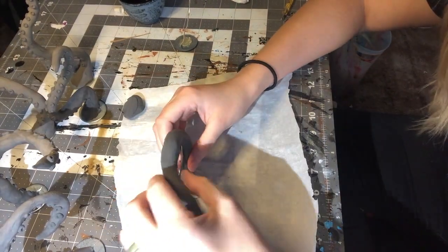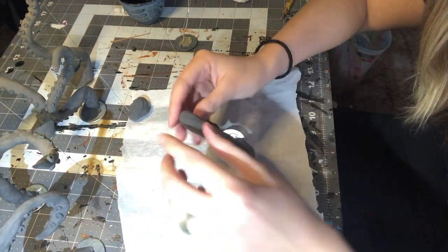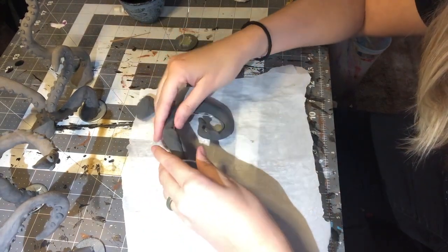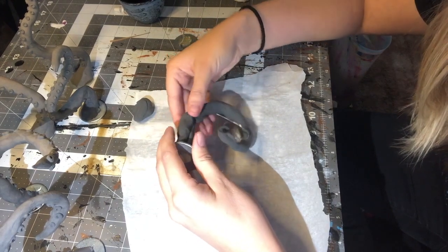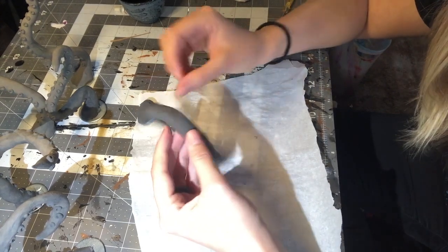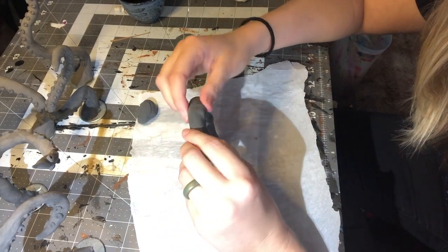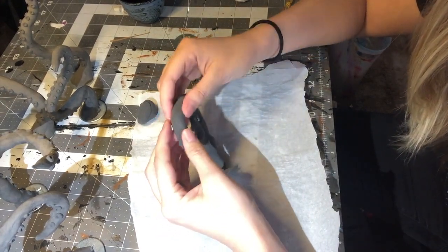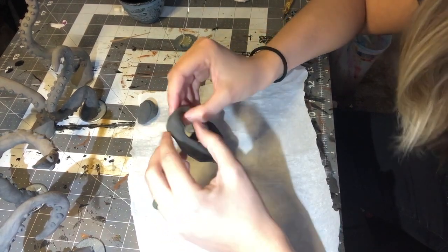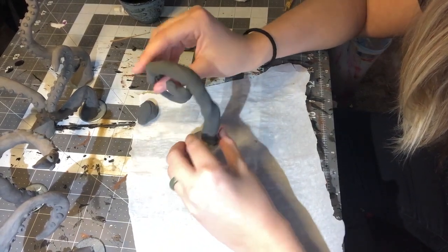Then you just kind of work it onto your armature and want to close up that gap as best as you can. It's going to take you a little while because foam clay isn't the most malleable clay to work with. So if you're working with foam clay, it is going to take a little while to get it onto your armature perfect the way you want it and to get the shape you want. But that's totally okay — it's okay if it's kind of wonky and difficult to work with at first, because we're going to shape this thing into the perfect shape and it's going to be just fine.